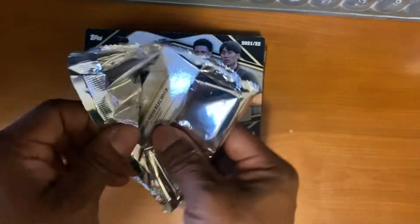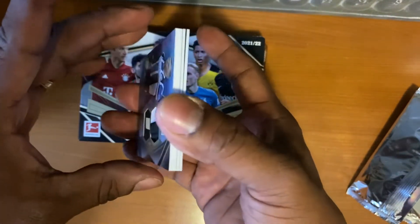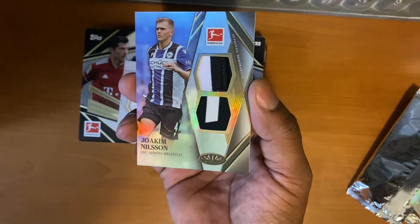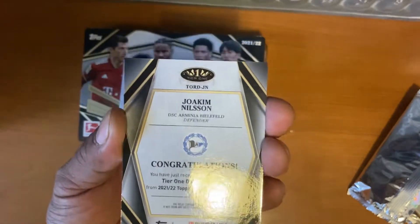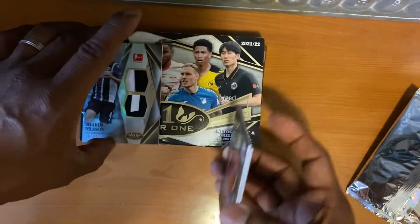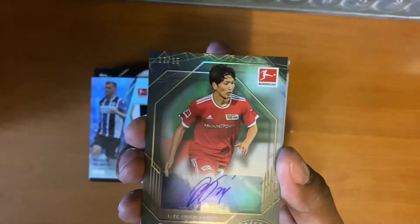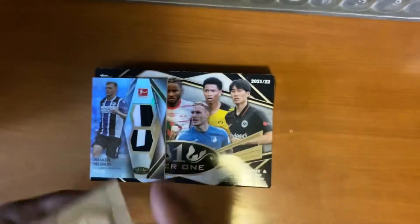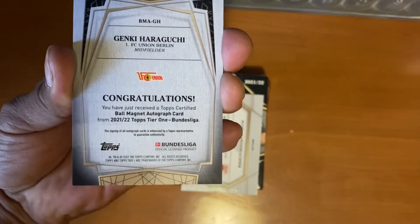1 relic — Nilsson numbered to 225. Okay, we have Haraguchi numbered to 225 as well. And a Ball Magnet Autograph from Haraguchi.